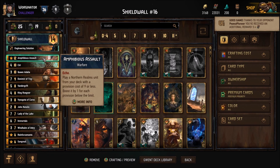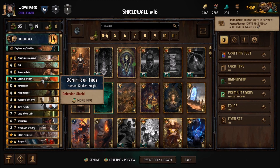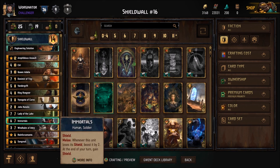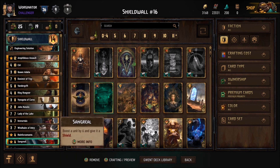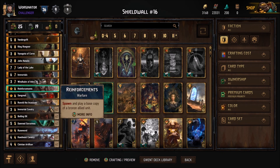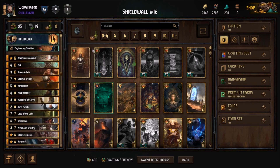Hey guys, it's Dom here and today I have a brand new decklist that I'm really proud of — an Immortals Shield Wall deck which is all about getting as many shields as possible and using the synergy of these cards together. It's had a few impressive matches and I've got one which I quite liked.